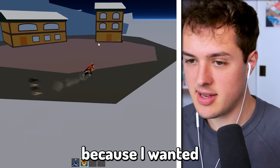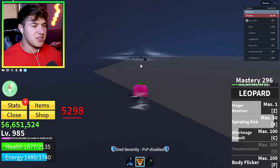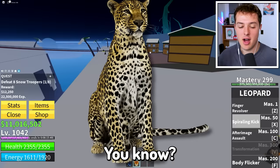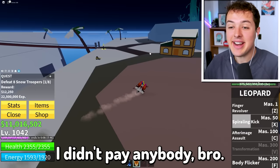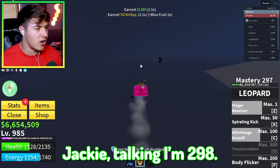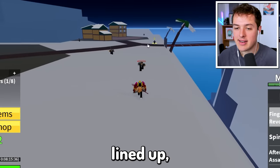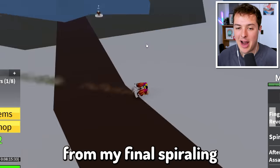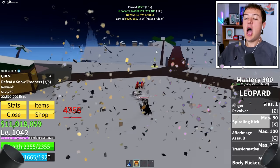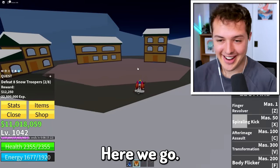My strategy? I maybe looked up a couple of strategies because I wanted to make sure I won — wait, that's not cheating, doing research is not cheating! You're such a pay-to-win. Nobody taught me anything! I'm 298. Any final words? I've got four guys lined up and they're all gonna die from my final Spiraling Kick — in three, two, one! Level 300, let's go!